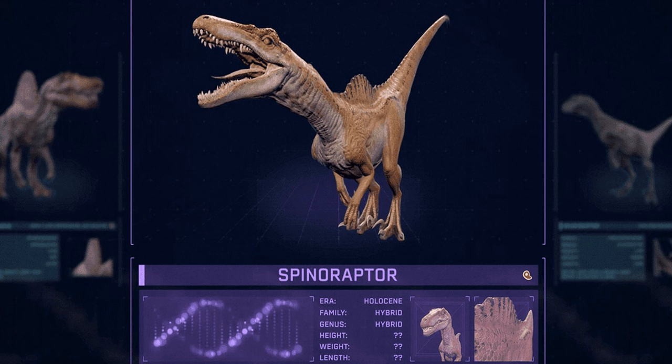A big feature would be a custom hybridization system — being able to mix and match dinosaurs to create completely unique hybrids. This would be a good way to get the hybrids from Jurassic World Evolution — the Spinoraptor, Ankylodocus, and Stegoceratops — into Evolution 2. You could mix the Spinosaurus with the Utahraptor to create a large feathered Spinoraptor. It would also be a good way to recreate hybrids seen in games like Jurassic World: The Game and Jurassic World Live.